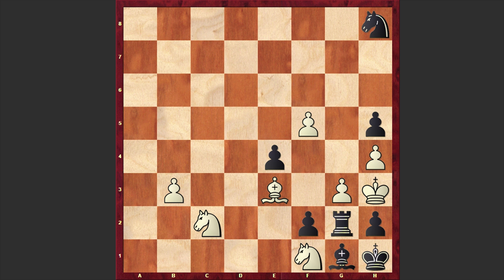Garfinkel was translating not only famous literary works, but also chess books. For example, he translated into Russian Chess Fundamentals by Jose Raul Capablanca and The Hypermodern Game of Chess by Savielly Tartakower.